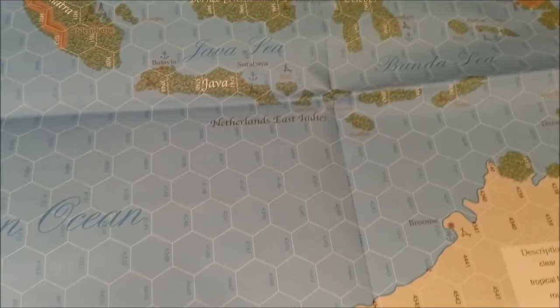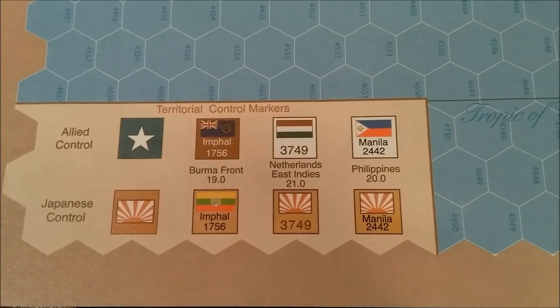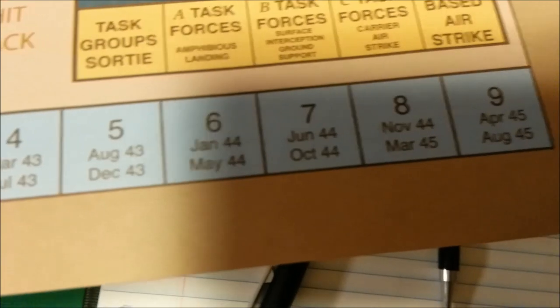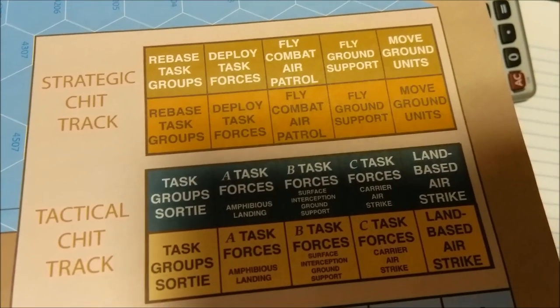On the map we also have various control markers and the different rules that apply to them. We also have full color terrain effects charts showing the movement effects and combat effects and the graphic representation of the chart. We have the turn record track, which goes from December 1941 to August 1945. Strategic chip track and the tactical chip track. And that ends our brief look at Across the Pacific.